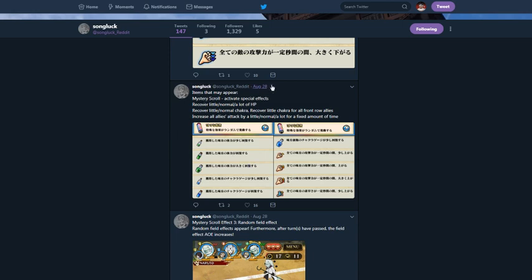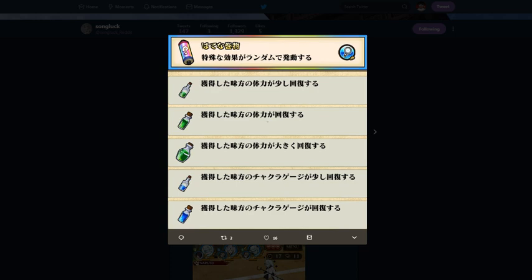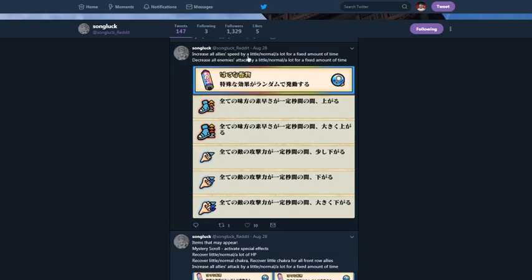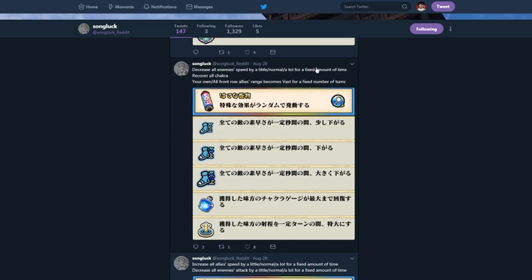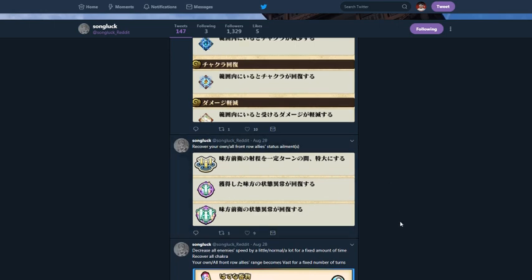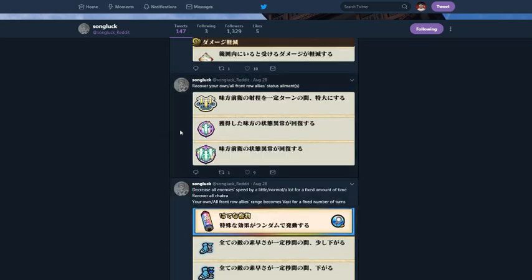Items that may appear from the mystery scroll: Recovery Little, Normal, A Lot. Recovery Little/Normal Chakra. Recovery Little Chakra for all front row allies. Increases all allies' attack by Little, Normal, A Lot for a fixed amount of time. Speed up — increase all allies' speed by Little, Normal, A Lot for a fixed time. And one makes your own chakra or all front row allies' range Vast — your whole team gets Vast range.